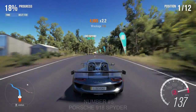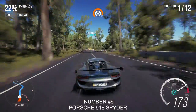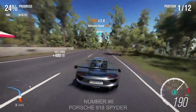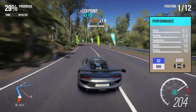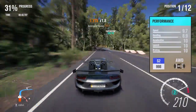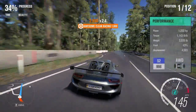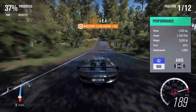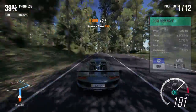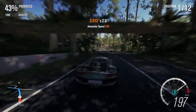Number 6: Porsche 918 Spyder. The Porsche is another Forzathon car and, like the Sesto Elemento, it's not cheap to buy. However, if you do buy one you'll probably end up wanting another. I spent a long time making sure this tune was perfect. The handling is superb and the acceleration and top speed makes for one of the best all-round S2 cars in the game. Every time I race online and I'm not sure what to choose, I always end up in the Porsche.